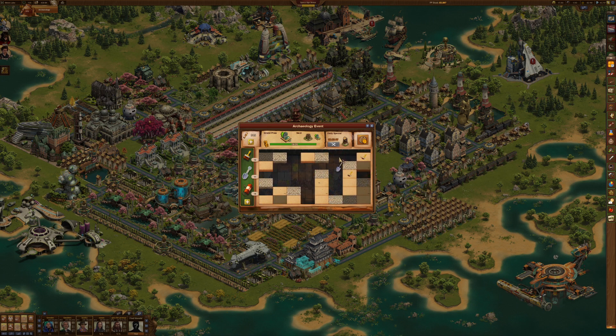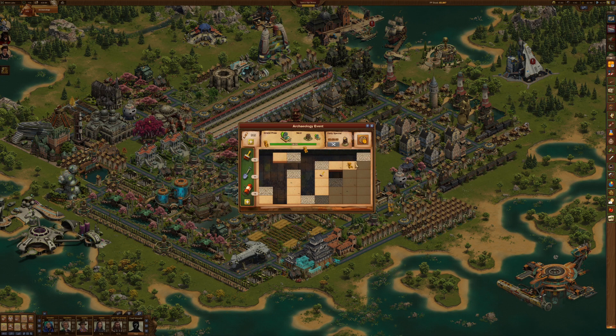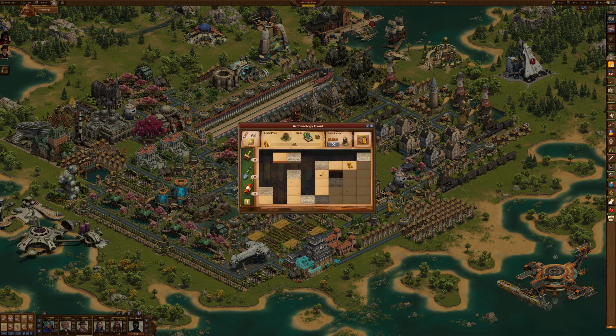Ideally I like to run the shovel between two dark rows to really maximize the effectiveness of the reveal, but you can't always pull that off. This is a great opportunity for the shovel because now I'm going to be able to expose all of that — pretty sweet.